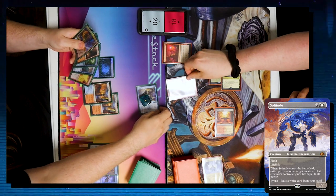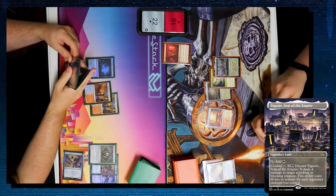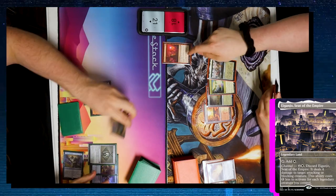I drop Ledger Shredder, cast a Bauble, trigger Shredder, pitch a second copy so it grows, then Bauble Jake and pass. In Jake's upkeep I draw off the Bauble. He plays Cascading Cataracts and drops Blood Sun, drawing off the trigger, then passes. I drop Misty Rainforest, attack Jake for two with my Shredder — it's now a 1/8 — but he pitches an Ephemerate to Solitude my Shredder. I lose the Shredder but go up to 22.